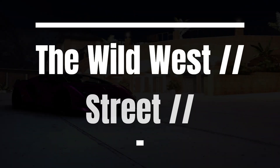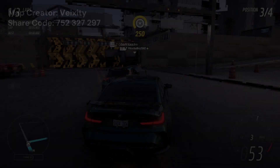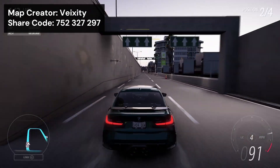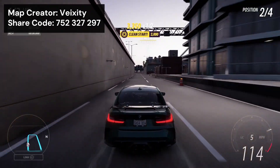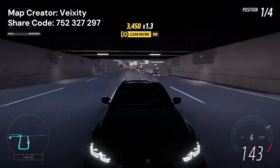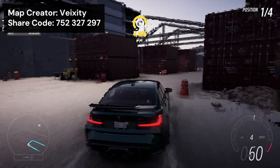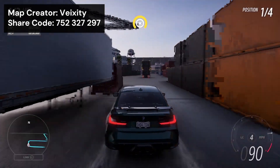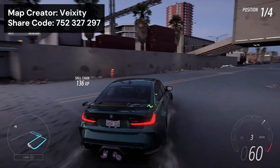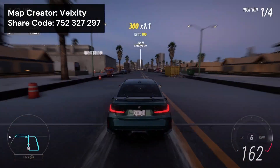For the final map, we have The Wild West Street by Vexity. This is another map which utilises the open area of Event Lab Island. There is no free roam version of this map unfortunately, but the race is a lot of fun to do. It feels like a proper, illegal street race around a town which is still undergoing some construction. It's a really cool vibe. It has a bit of a container yard which you go through, as well as a cool little tunnel, and a fair bit more. Definitely give this one a go, because it's lots of fun.